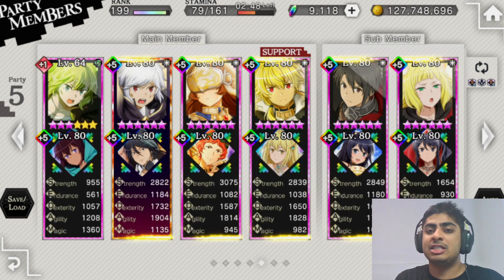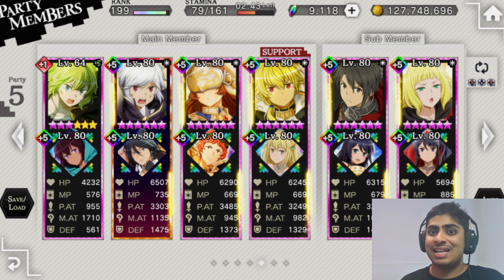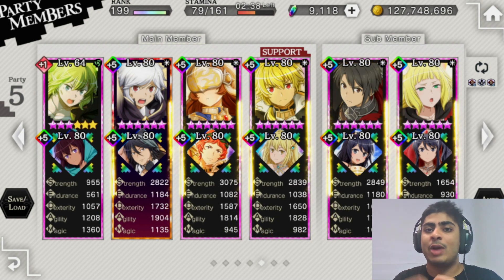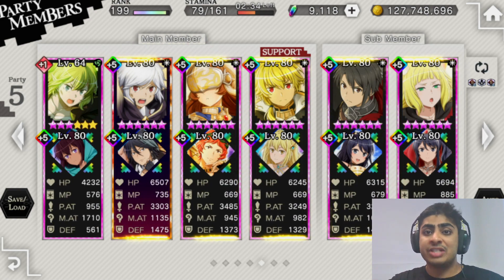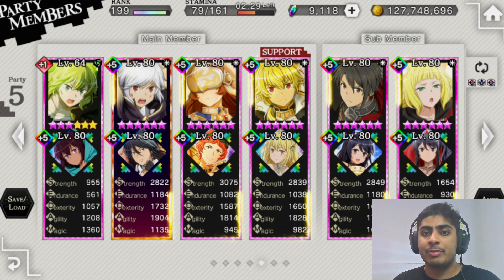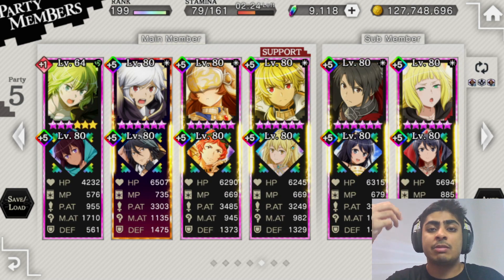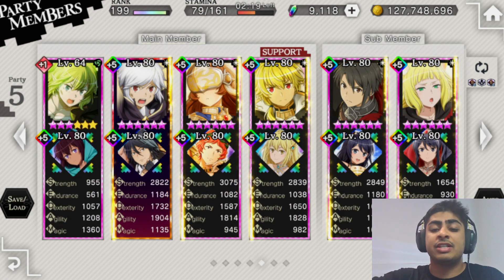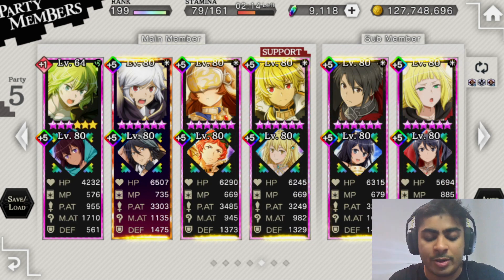I spoke a little bit about why the light team is so strong in the final trial juggernaut video. The reason why the light team works is because it's very cohesive - everybody does something that supports everybody else. For example, Bell gives minus P res, Finn gives minus light res, Fiana gives SA gate charge, and Haruhime extends buffs and debuffs.